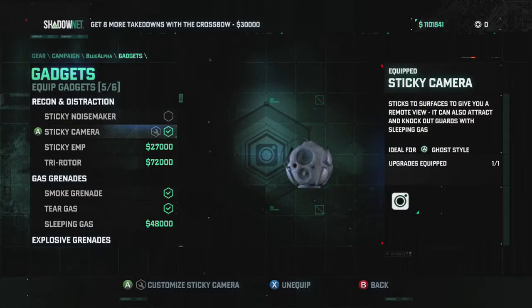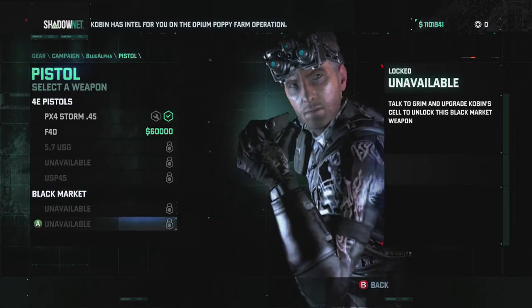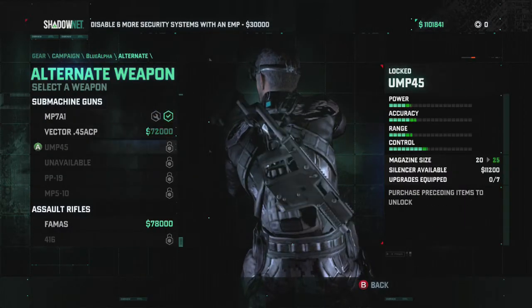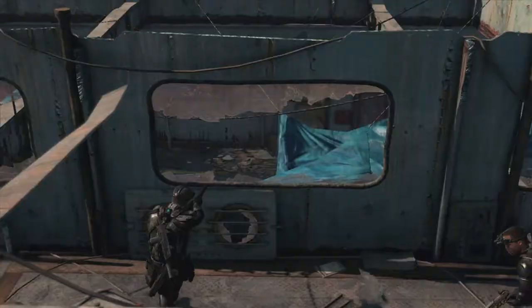After making your decision on who to prioritise first, you'll notice that you'll be able to take your current loadout with all your weapons and opsuit unlocks into any cooperative mission. With every mission you should always have your optimised loadout, so conversing with your partner is useful, especially if you plan to play either Ghost, Panther or Assault style.